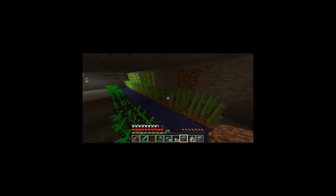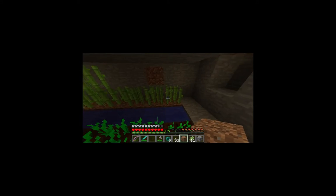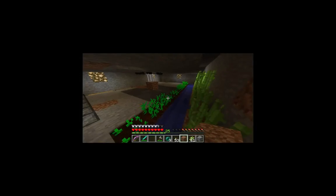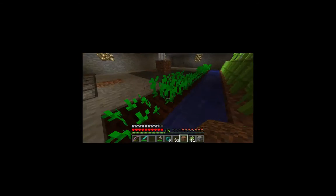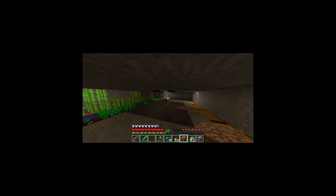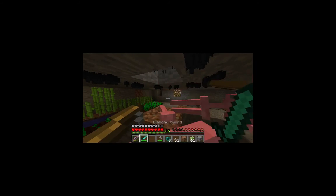I planted some carrots and got a sugar cane farm going, which is going to be automatic — turn of pistons coming out over here. I'm just going to flip the switch, and there's going to be hoppers down here leading around here into the chests. Okay yeah, I'll get an email and then I can't go.